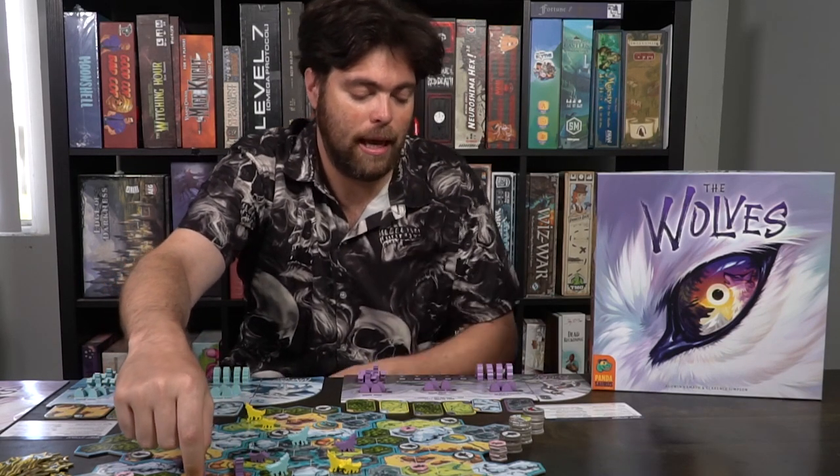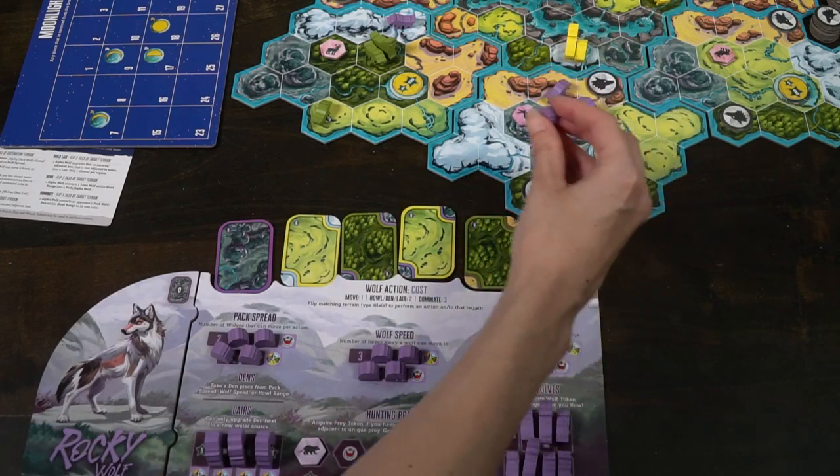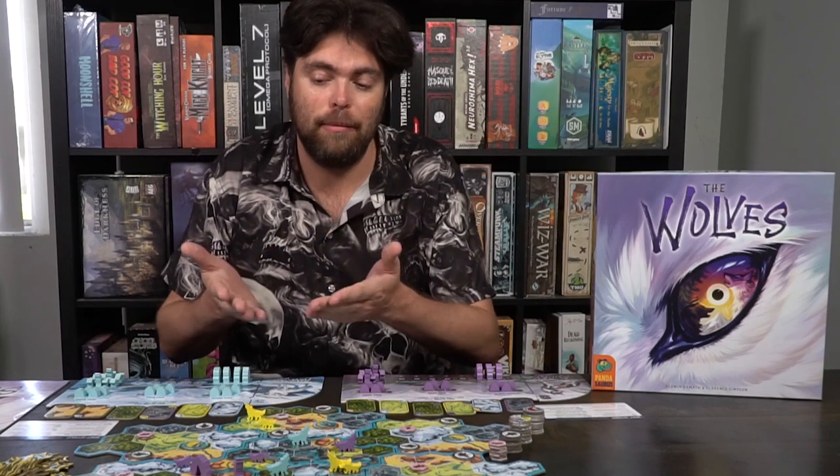A lair is the same mechanic but with additional requirements. First, you have to already have a den adjacent to a watering hole on the game board. You also need your wolf to be within range to convert the den into a lair. That den goes to the moonlight board and you place a lair adjacent to the watering hole. The difference is that lairs are worth more points — three points at scoring versus one for wolves or dens — and you also gain a terrain token when you place one.